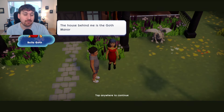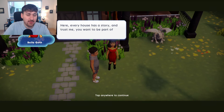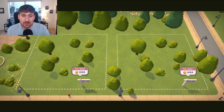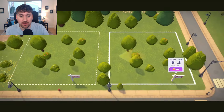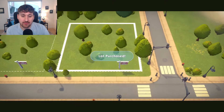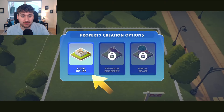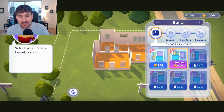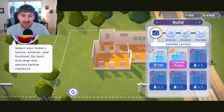It looks like Bella lives here and she's probably going to be one of the first people in your town. You have to work with her to get other villagers to move in. As you can see, there are going to be a lot of empty plots around this world. Basically, you're going to select one for yourself — where you want to live. You get to choose between two, confirm your house's layout, and have a little bit of customization.